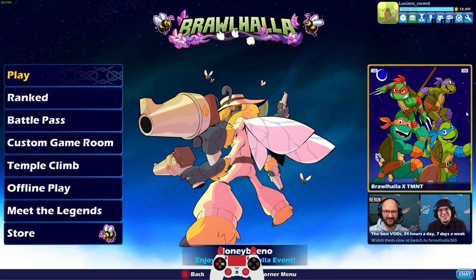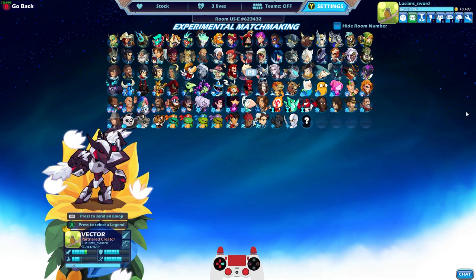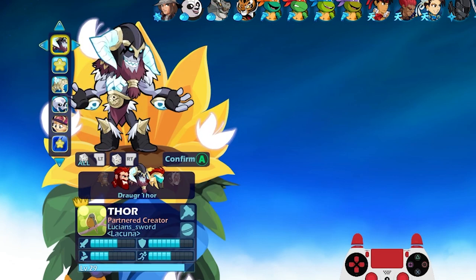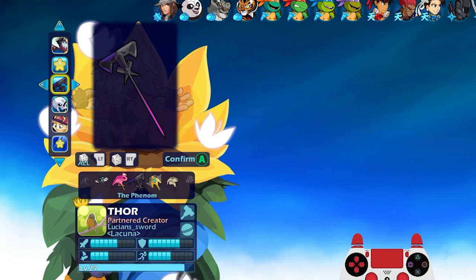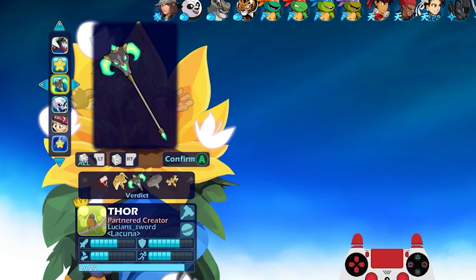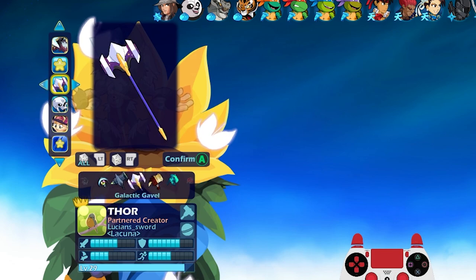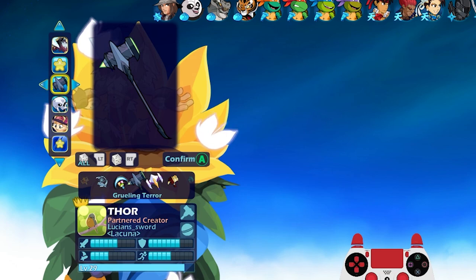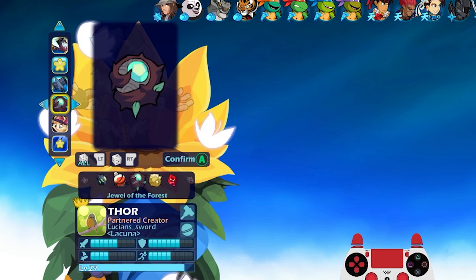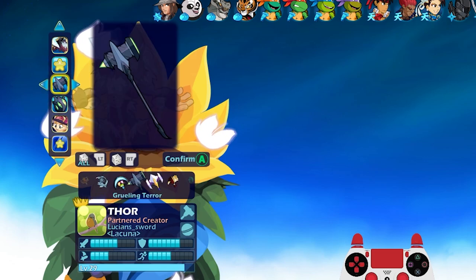Let's jump into some games - the orb is so cool. Let's see, which orb legend do we want to use? We could do Thor - let's do Thor because I also have that hammer that kind of goes with the skin. Let me find the Grueling Terror - that's the hammer that is in the same theme. I got way too many skins! There it is - you can see the black and green theme going on. And there's the Soul Battery orb. We're using the same themed weapons with Thor, default colors so we can actually see the weapon colors better.